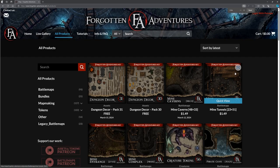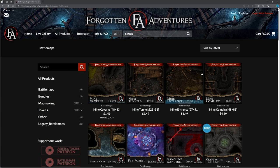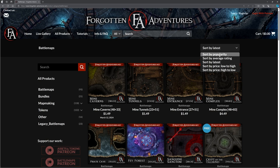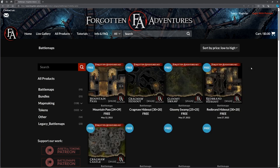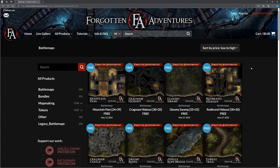I'm searching in all products here and you can see we've got map making, tokens, battle maps, and others. I've got some filters on the left-hand side. Making sure I'm on battle maps — we've got tons of them. I can sort by the latest or by the most popular, and I can sort from price low to high. Look how many are free!